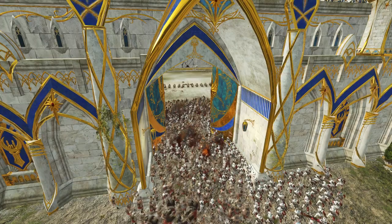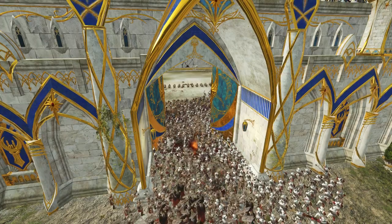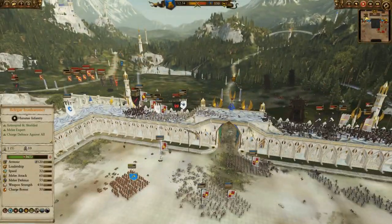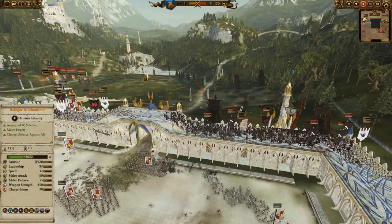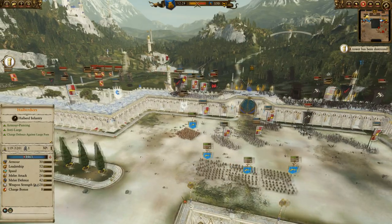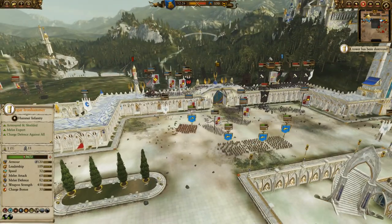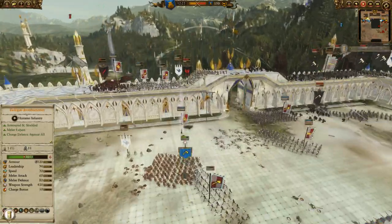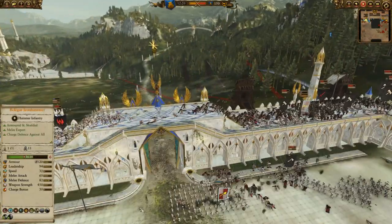Holding the line quite well, getting those troll hammers to fire in and try to clear a bit of that chaff. On the right hand side though we have actually started losing the walls - those handgunners are now down, maybe should have been pulled back a bit. The thunderers are firing away trying to clear off these walls.